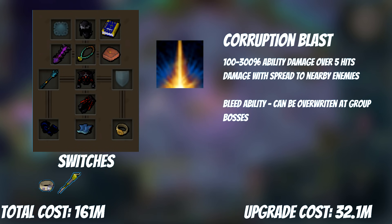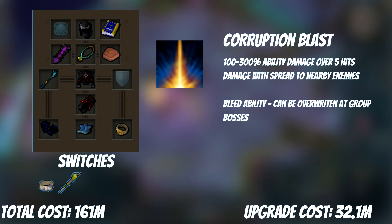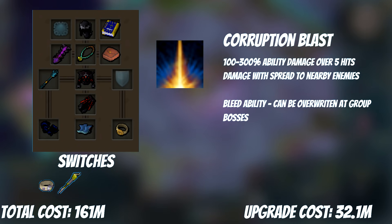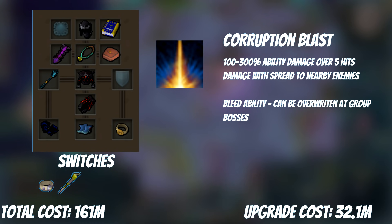We've got our first ability purchase: Corruption Blast. This ability deals between 60-300% ability damage over 5 hits, and it has the ability to chain onto another target that is close by, further increasing your damage. It's a very powerful ability when used right. However, at group bosses it starts to falter — as it's a bleed ability, only one Corruption Blast can be active at a time on a target, so if you and your partner both use it, you'll lose out on damage and a different high-damaging basic would have been better.